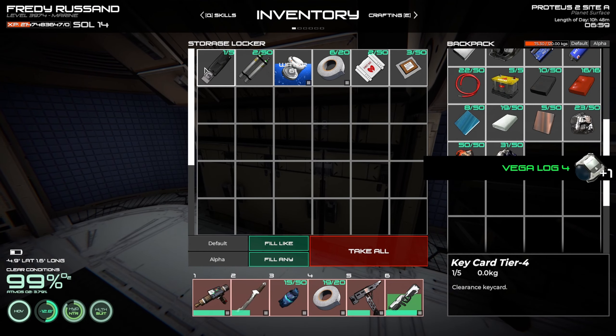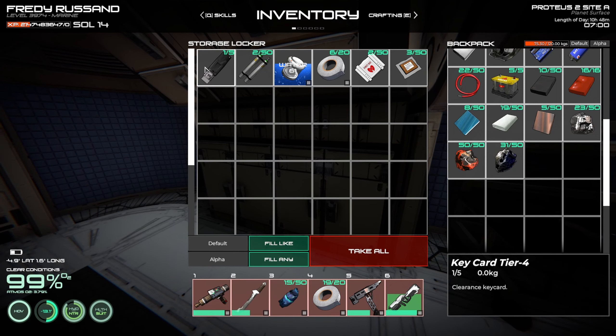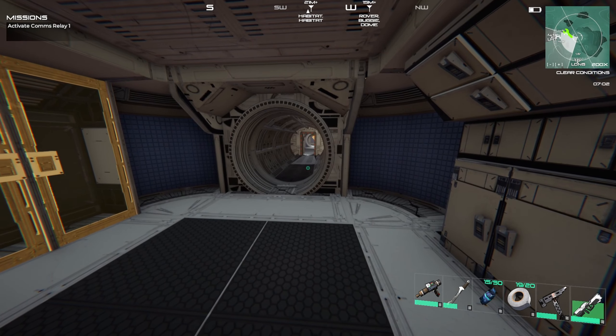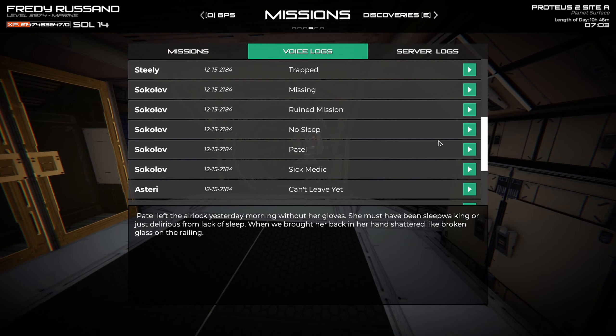Oh look at that — there's the tier 4 card! And I got a bunch of logs, so let's listen to them or read them because they might have some good information.